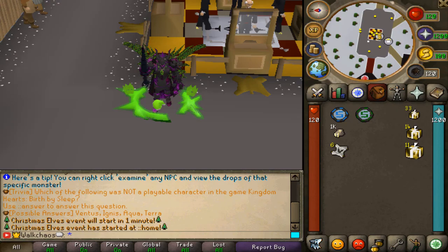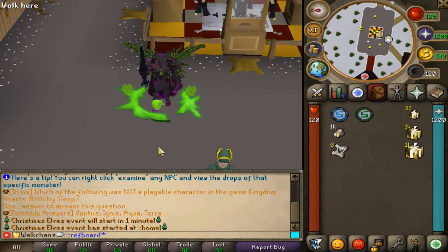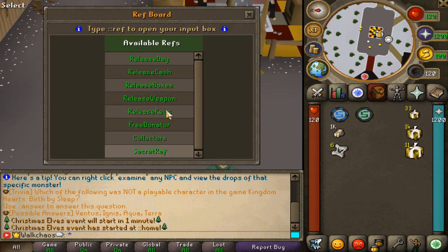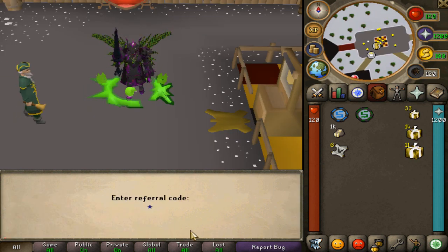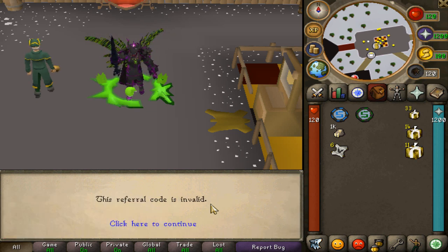Most importantly, when you log in on release, type ::ref in-game and a beautiful interface will pop up showing all the available referral codes. Make sure to claim all of those because you'll be getting a ton of free stuff. Simply type ::ref in chat, the interface pops up, and then type in all the referral codes.